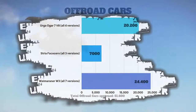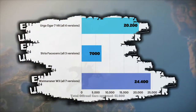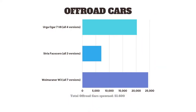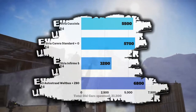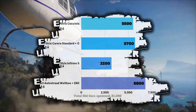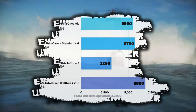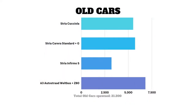Next we got off-road cars, with the Wimo Runner leading, closely followed by the Urga Ogar, and the Fakushero far behind. These make up 51,600 spawns — more than all the modern cars combined. Moving on to old cars: to my surprise, the Welpuss is leading, followed by the Carrera Standard and G, with the Cochiola only in third place despite its awesome jump ability. At last we got the Infirmo S, otherwise known as the slowest car in the game. Together the old cars make up 21,200 spawns.